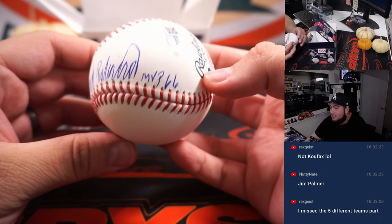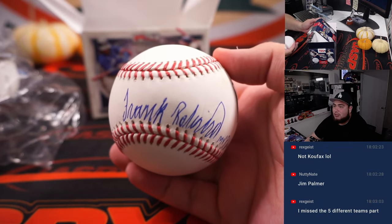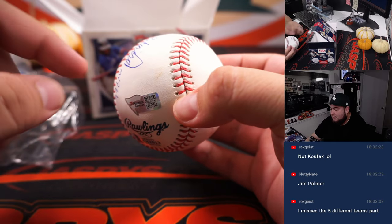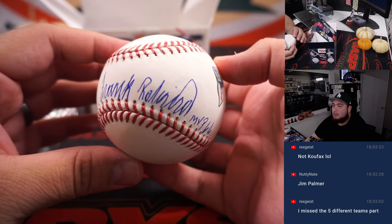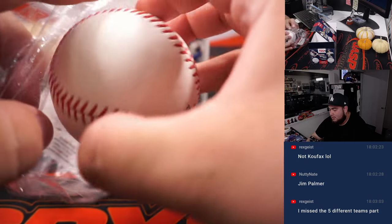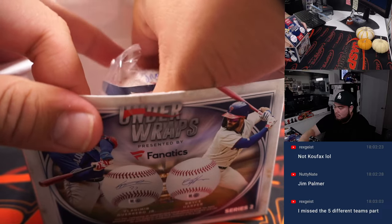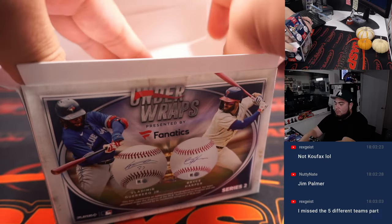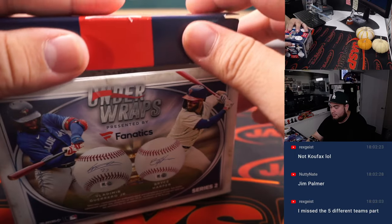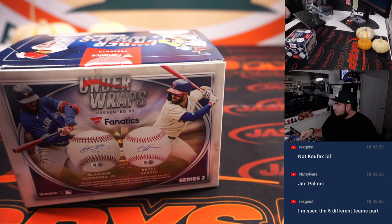And of course it has MVP inscribed '66. He's not with us anymore, so — it looks a little dirty there, but it also comes with a Beckett COA as well as the Fanatics COA. Who has Frank Robinson? Tyler actually has Frank Robinson. There you go, Tyler.